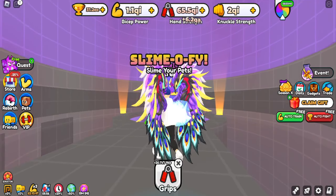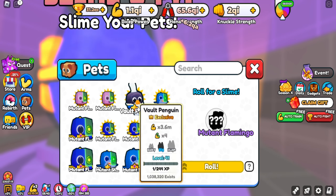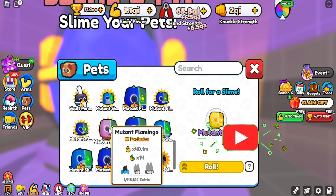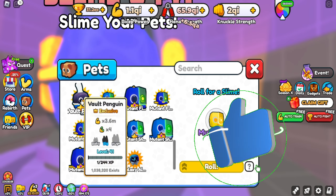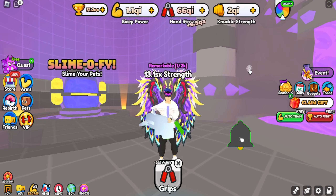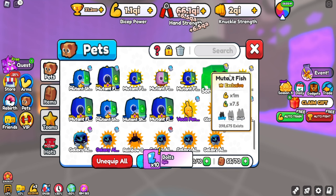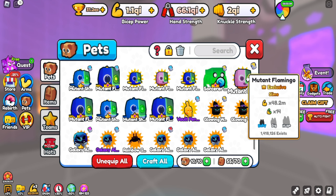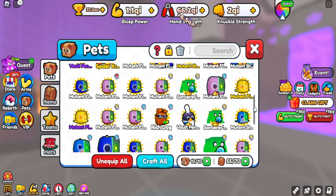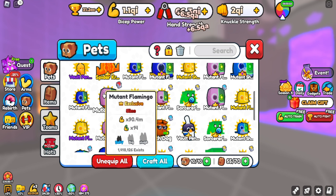Now apply slim on some useful pets. Now take a look at the result. Here is the blue slim. This is yellow slim. And this is the red slim.